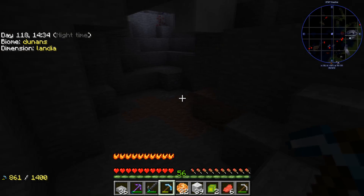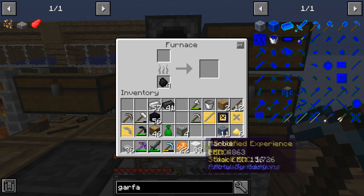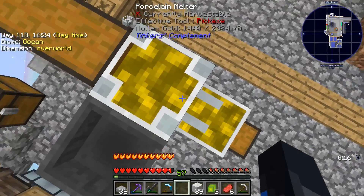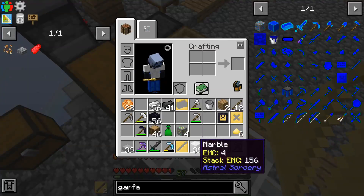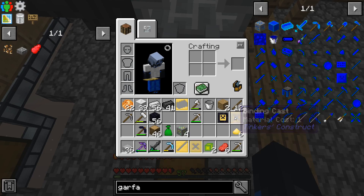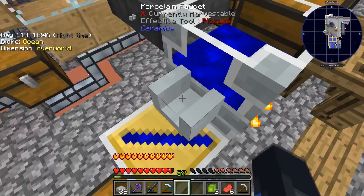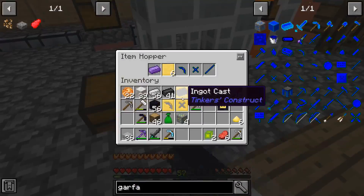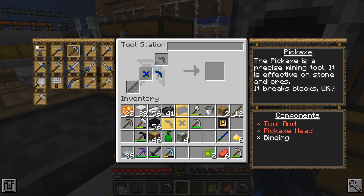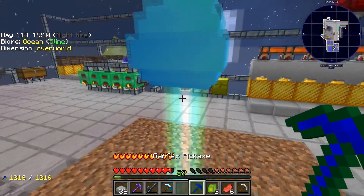Stick around guys, I'm gonna mine about five to six pieces of Garfax so I can make myself a pickaxe. Garfax ore goes into here. Let me make a bunch of these blank tool parts, get rid of all this gold, and finally — the rod. Once that bad boy hardens up there's my three tools, which I can come over here and make myself a lovely Garfax pickaxe. Let's go back to our morganine.